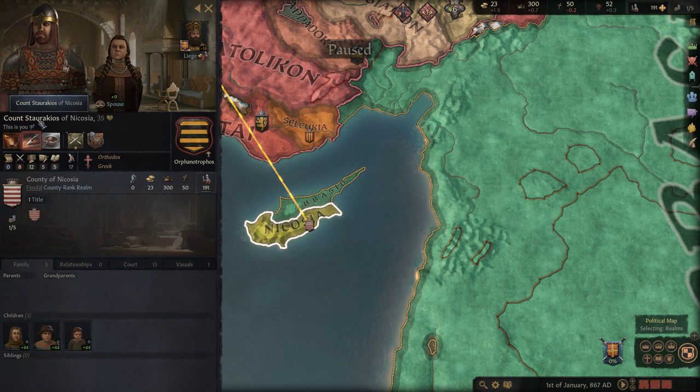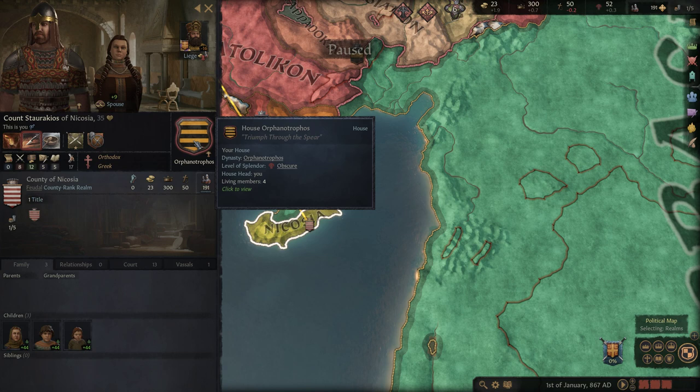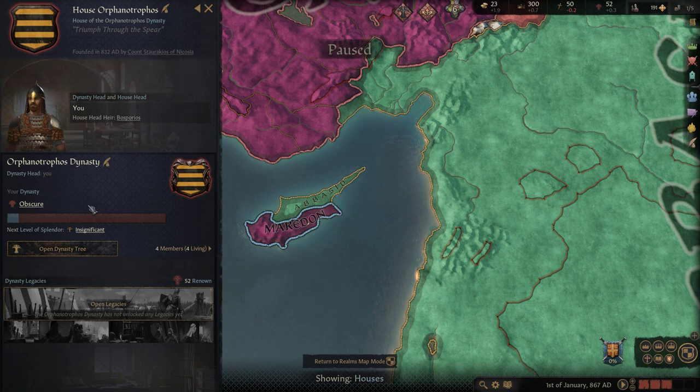Let's check out our current ruler - we're playing as Count Storachios of Nicosia, he's 35 years old and of the house Orphanotrophus. I googled that house name and it doesn't seem to actually exist. Orphanotrophus is more like a title - I think it refers to the person in charge of orphanages, which was actually a relatively prestigious title in Constantinople at the time. Our family is currently obscure - basically nobody knows us, we're less than insignificant.